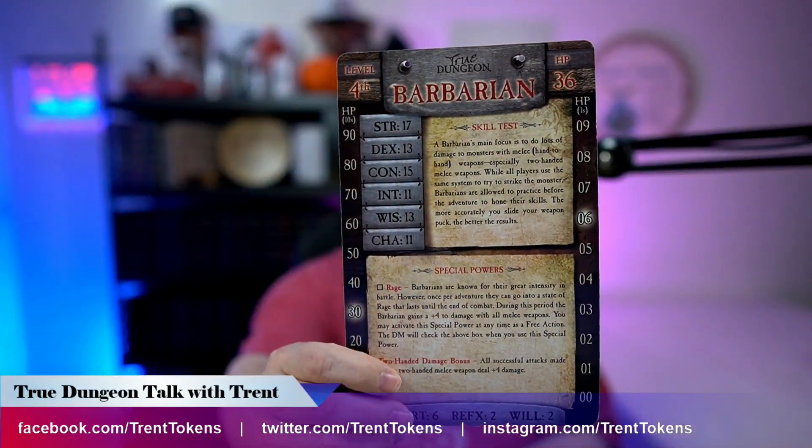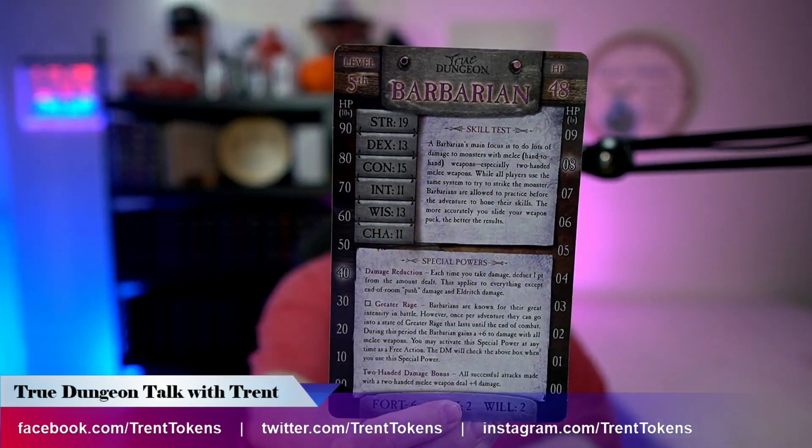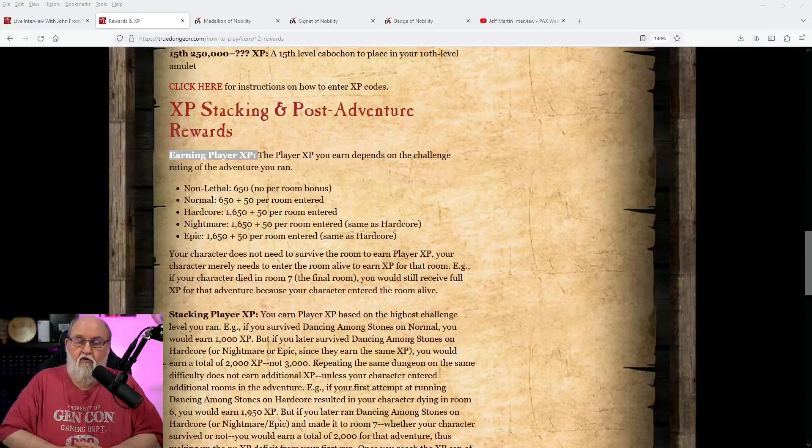Let me jump back to the big screen to talk about class XP. So this is a Barbarian card — this is the class card. On one side you'll see it's fourth level and on the opposite side it's fifth level. This is your class; this isn't you as the player. You could be a Bard, a Cleric, a Wizard, an Elf Wizard, a Dwarf Fighter, and so on. Everyone who plays True Dungeon is going to be level four on one side and level five on the other. The only way to increase from level four to level five is to have a certain token or set of tokens that grants you that level.